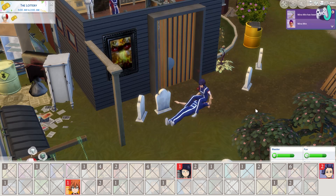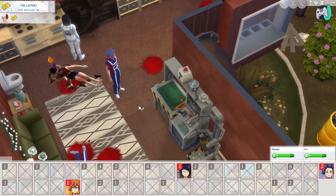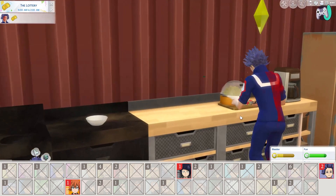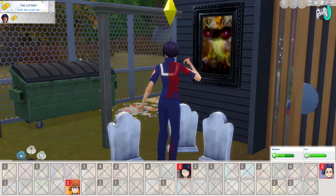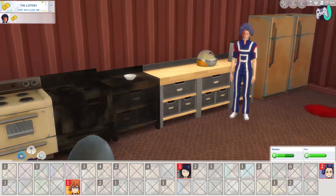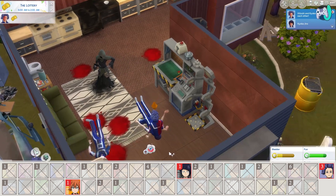Jiro is taking revenge on our other serial killer Kaminari — so quickly it has happened. Now we have three left: Class 1A student Jiro, Class 1B student Kendo who's an astronaut, and Shinso. Jiro has made herself some coffee to try to stay awake and Shinso is making a fruit salad — that way he won't catch on fire. Jiro is coming over to look at the painting — strangely nobody has died from viewing it, the odds have been very much in everybody's favor.